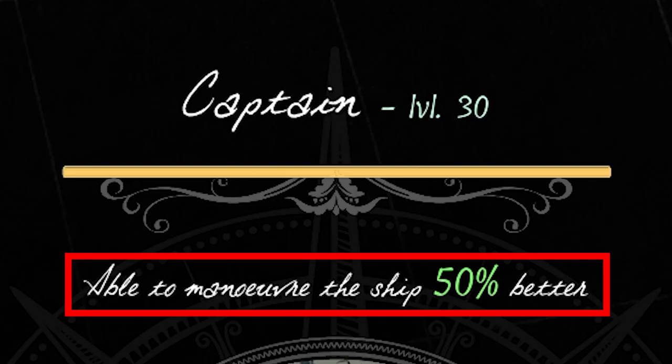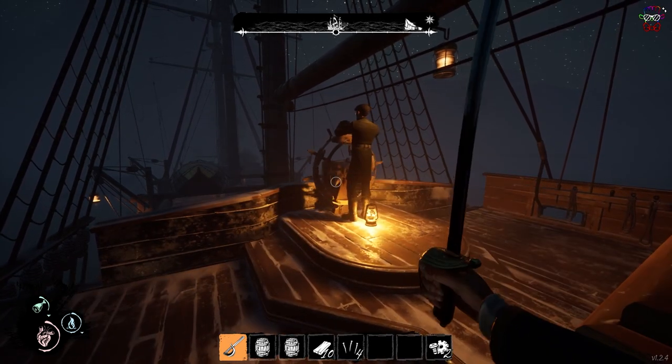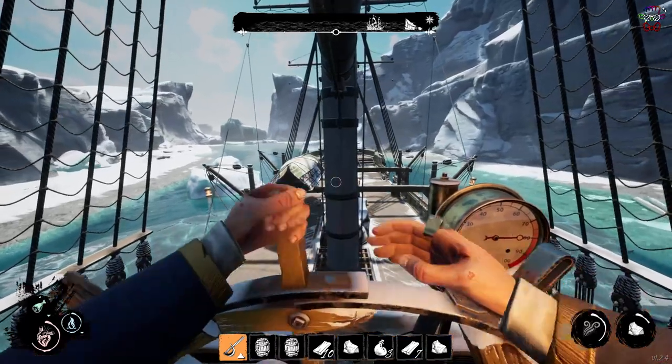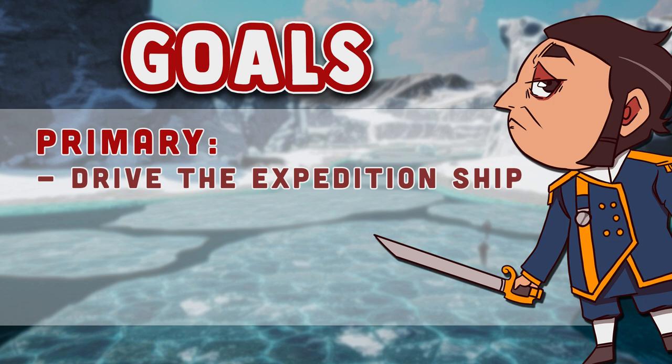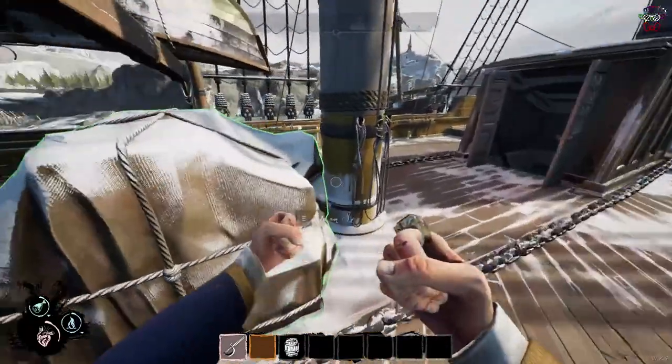The captain's character bonus increases his ability to control the ship by 50%. Whilst all characters can drive the ship at the same speed, the captain will have the easiest time manoeuvring around icebergs. As captain of the expedition, his primary role is to steer the ship through the arctic and avoid the many icebergs blocking the way. But when the ship isn't moving, what should the captain be doing?